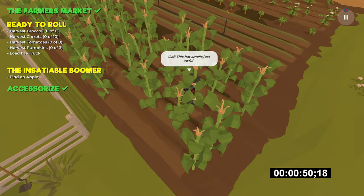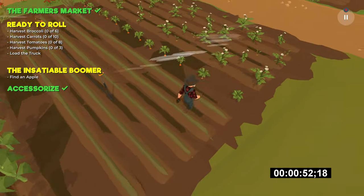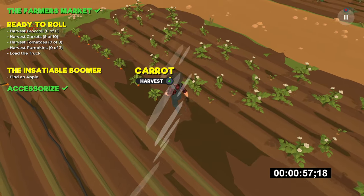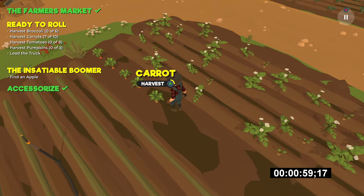From here walk to the nearby crop field. The first thing you can do is pull up 10 total carrots, so make sure you pull all 10 of these. Then you can continue up the screen for the broccoli and tomatoes.